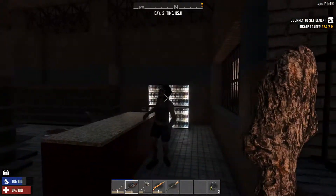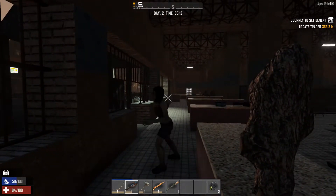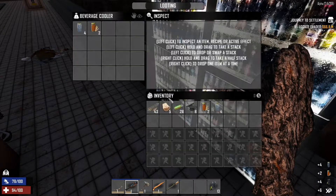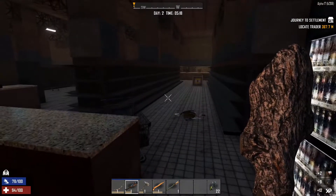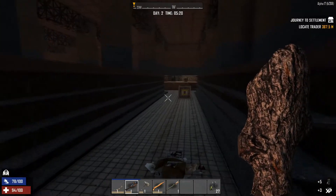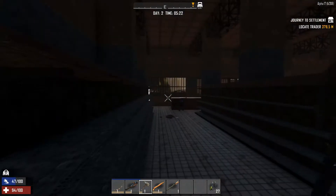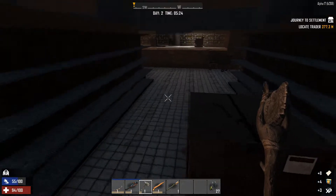All right guys, let's creep in - we really need some food and water stuff. Oh no, she sees us! Zombies will jump - take that, there we go. All right, just don't back up too much. Let's search - oh yes, water! Yes yes yes, that's what we needed, that's the main thing we were looking for. We got some empty bottles as well. We definitely hear something - the Shamway Foods box will take forever to get into with our stamina.